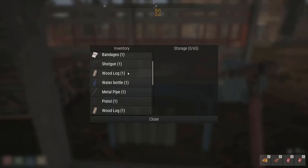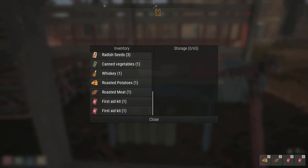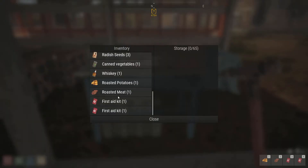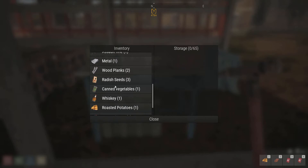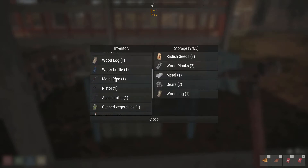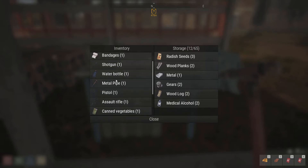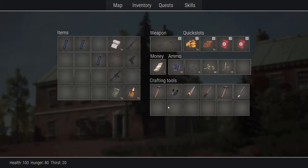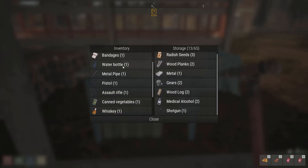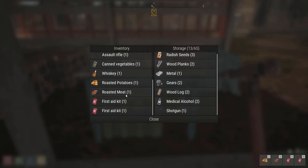Build it, looks very nice. So we can probably start sectioning some of this stuff off — not that big of a deal. We do have some bandages. Can we make more bandages? No need — we have two first aid kits, I think we'll be just fine. So the seeds we'll go ahead and put away, the planks, the metal, the gears — all this stuff that will be useful in the future. But we don't really need it right now. We are completely out of shotgun ammo, so we're going to go ahead and drop our shotgun off. We have more than enough pistol and assault rifle ammo for now.